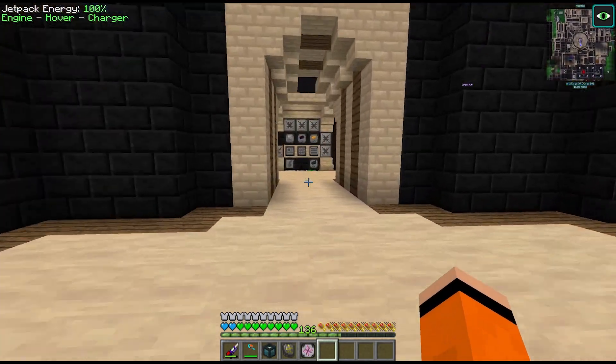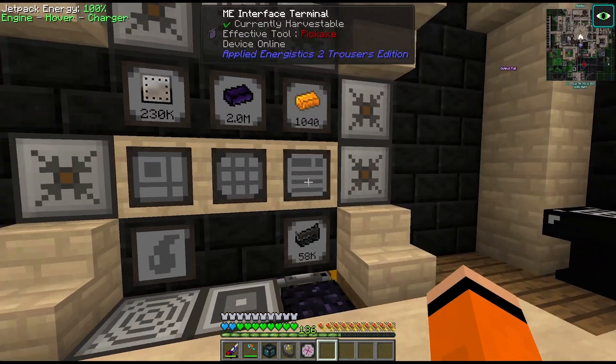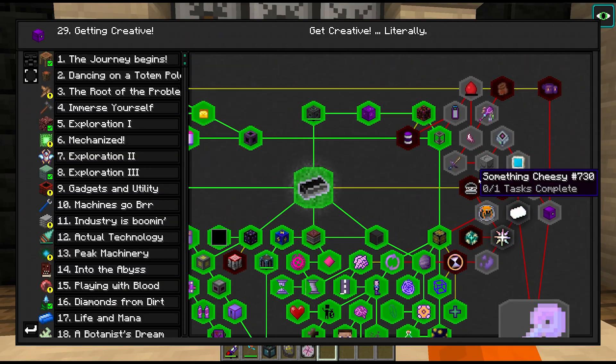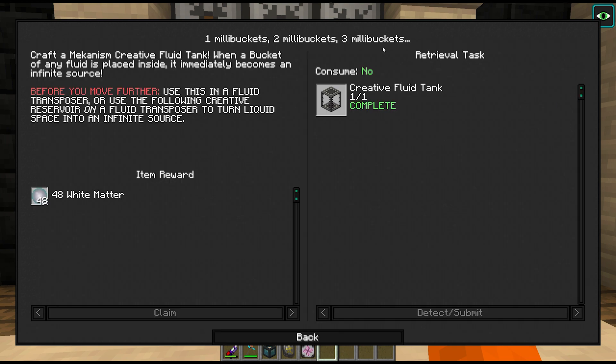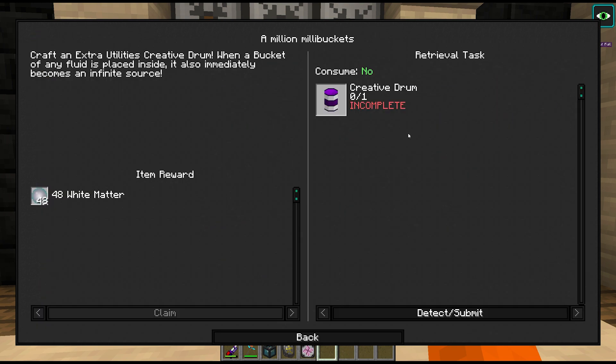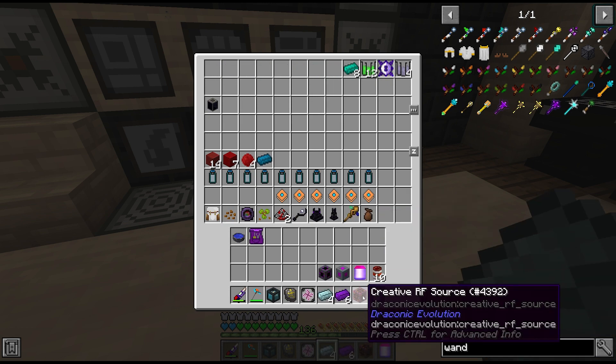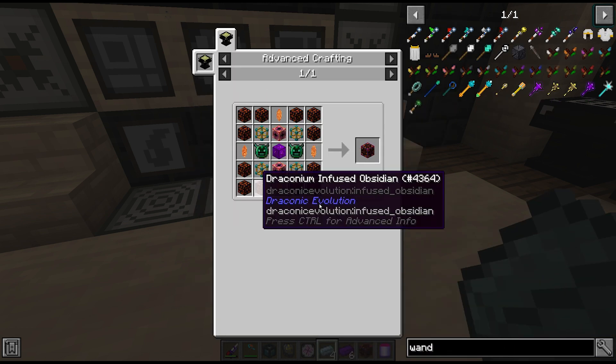What you just saw was several hours of crafting and gathering to take us back up to the point where we can progress. Last episode we built our creative fluid tank. The next quest is to get the creative drum, and all the materials should be in this chest. This also takes another creative RF source, which is what took so long.